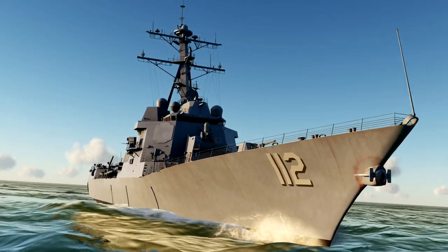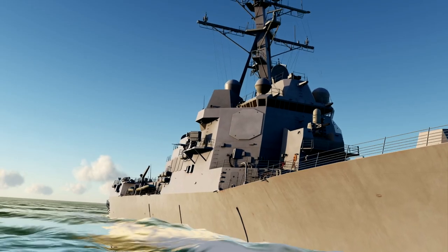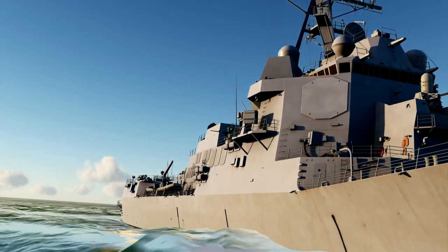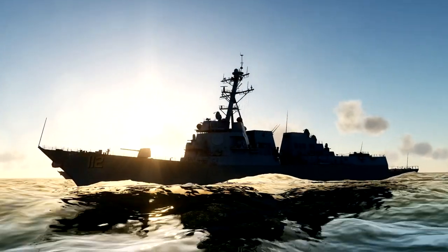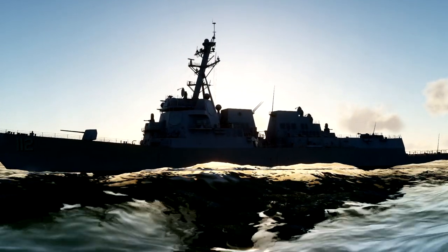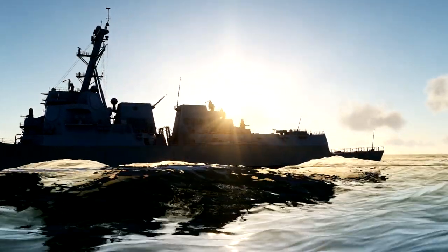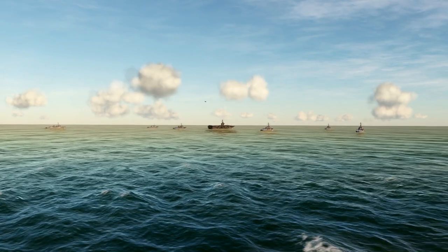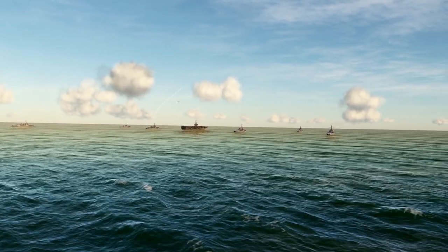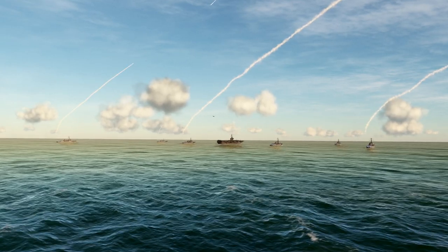I almost forgot to mention that with the supercarrier we also get a new ship — you'll find it in the mission editor under the name Arleigh Burke. The Arleigh Burke class of guided missile destroyers are built around the Aegis combat system. These warships were designed as multi-mission destroyers: able to fulfill the strategic land strike role with Tomahawk missiles, an anti-aircraft role with their powerful Aegis radar, and many more capabilities. In short, anyone attacking the carrier group is going to have a bad day with the Arleigh Burke class destroyer around.